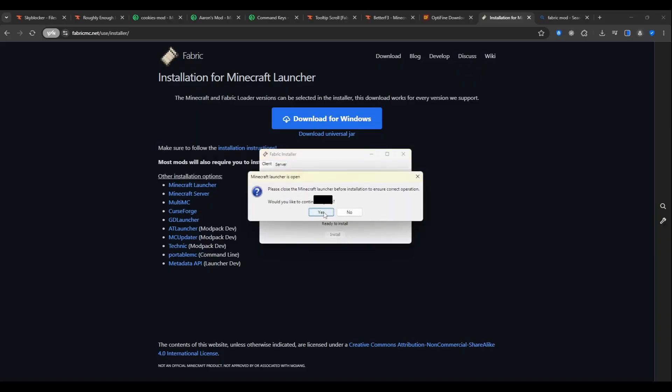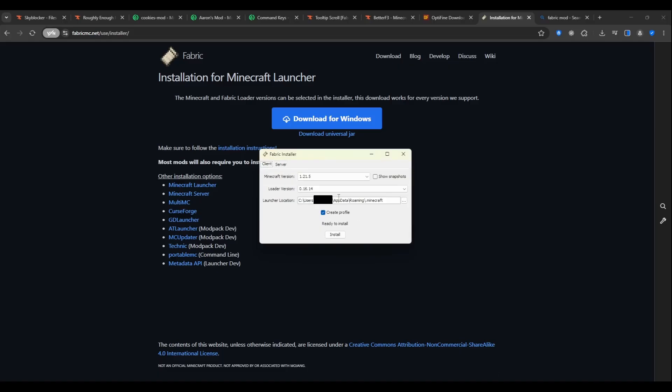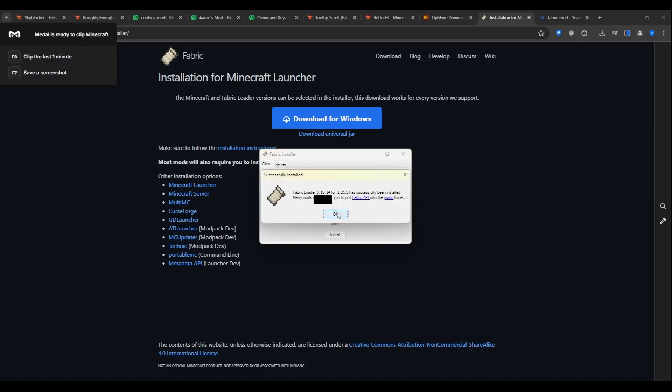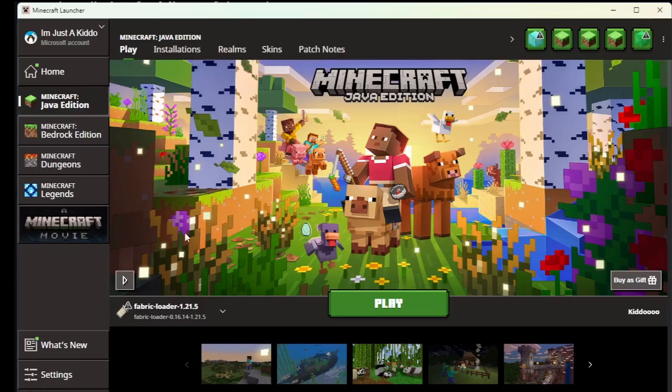It's going to say you'll want to close the Minecraft launcher, so just close Minecraft and the launcher if you have it open, and then install again and click yes. And then you've got Fabric installed — it'll show up when you go to launch Minecraft as one of the installation versions.